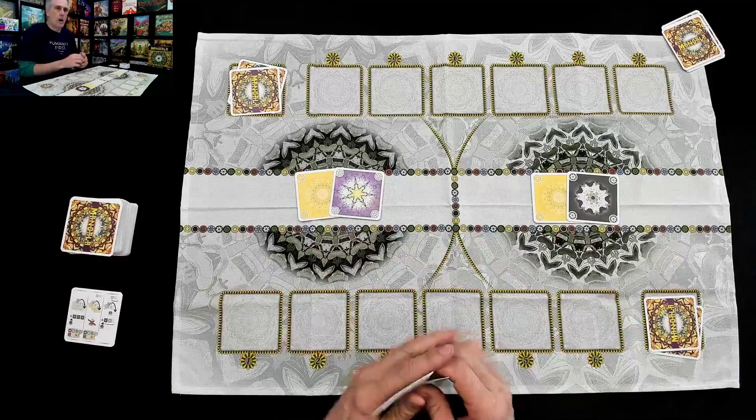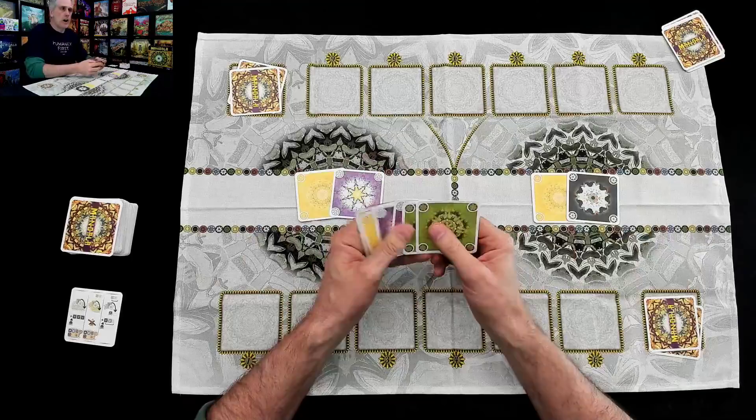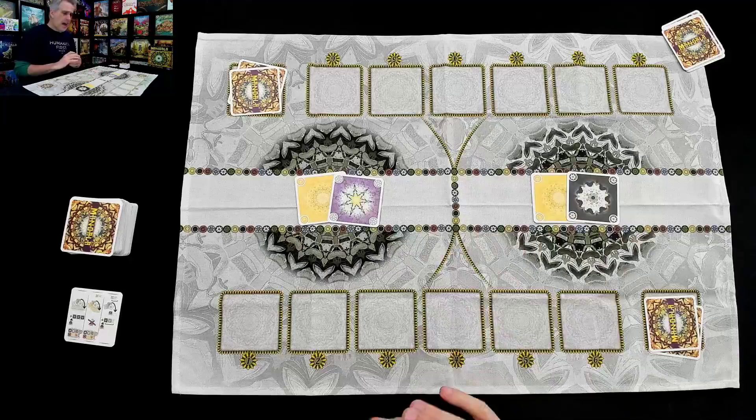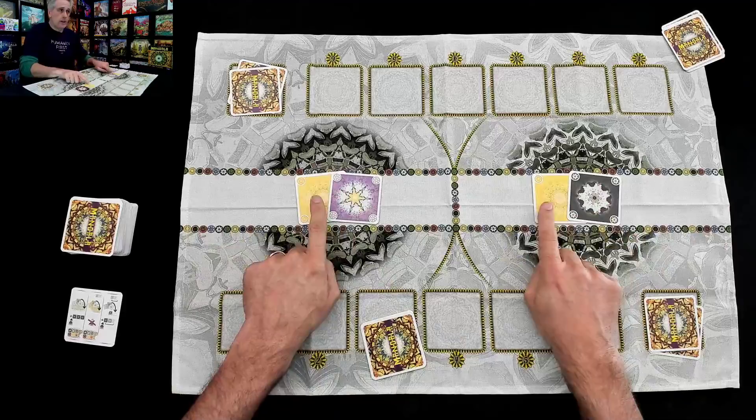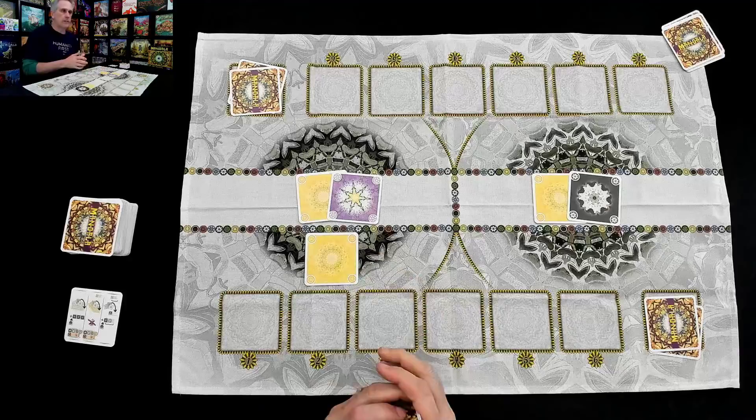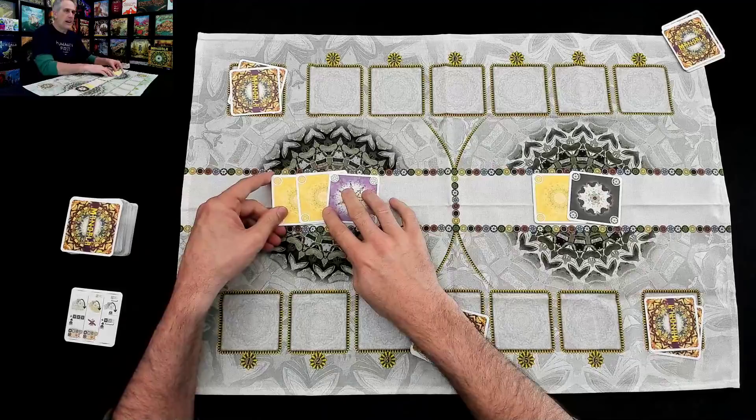Now why would you ever do that? Of course you would always play somewhere. Well, here's the problem. There is one key restriction when creating these mandalas: a given color can only exist in the mountain, or my field, or Jen's field. Since both mountains of these two mandalas have a yellow card, that means I am not allowed to play yellow to my field, because yellows are already in the mountain. The only place I could play this yellow would be to add it to the mountain, which means I would then get more cards into my hand.